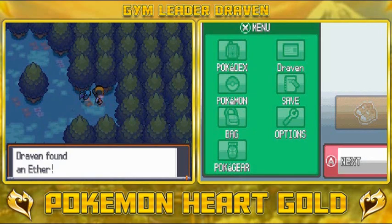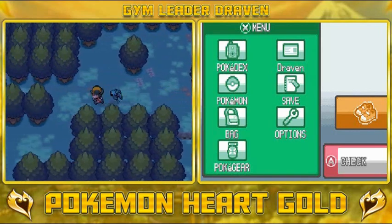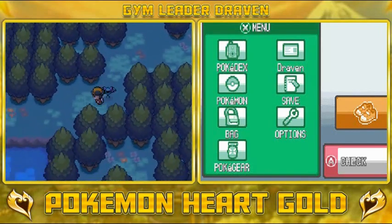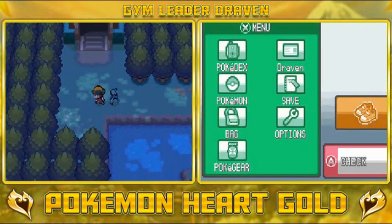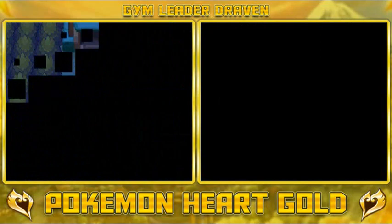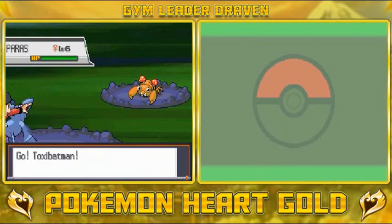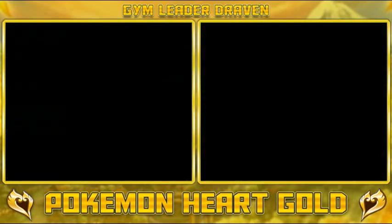And here we found ourselves an Ether — a very good item right there. There's nothing else right there. So what I'm going to do now is just get the heck out of here. Our Repel has worn off so we're going to get attacked by one Pokemon right here — and of course we're going to be going against Paras. Let's get out of here.